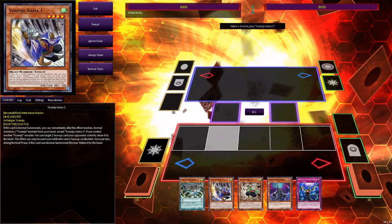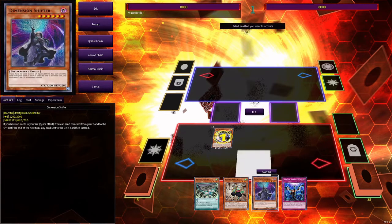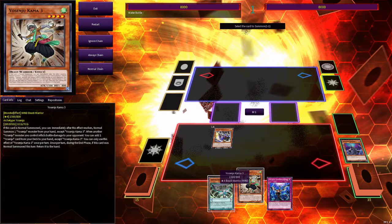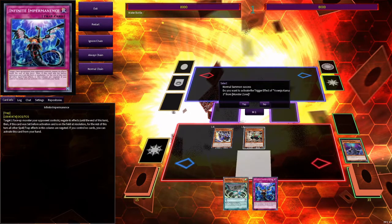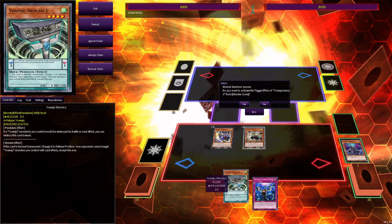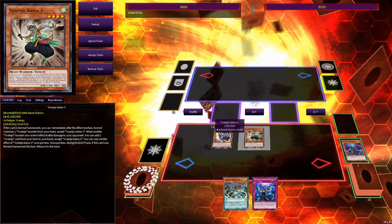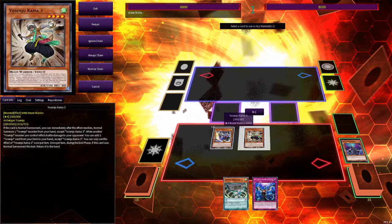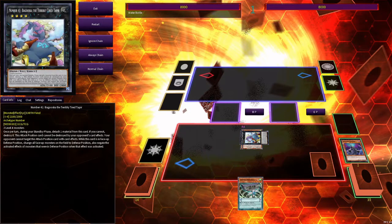You normal summon Kama 1 and activate Kama 1's effect, then chain Dimensional Shifter. Then normal summon Kama 3. Overlay Kama 1 and Kama 3 into Baguska, then overlay this one extra material and set one and pass.